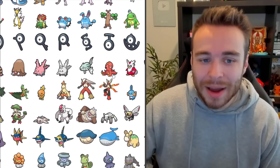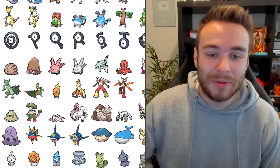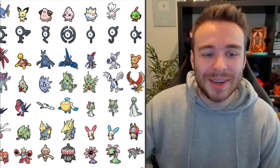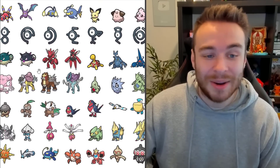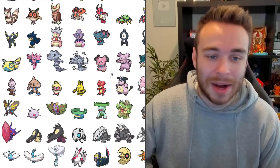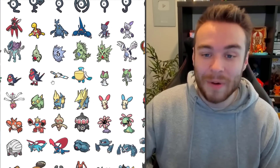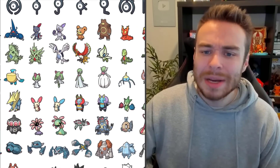The Houndour line. The Mantine line. Swinub. Magcargo. Teddiursa. Sneasel. Heracross. All the Mega Evolutions — this is what they're all going to look like in Pokemon Home. This is a big data mine that went live over the course of like last night. More Legendaries here.